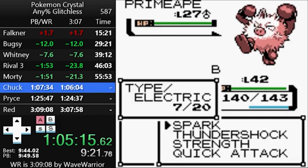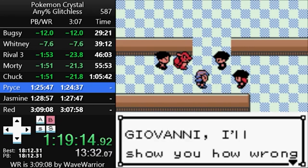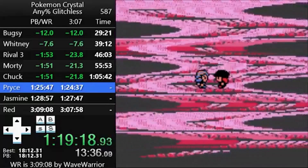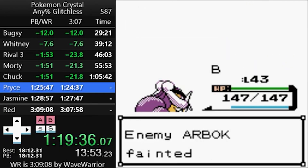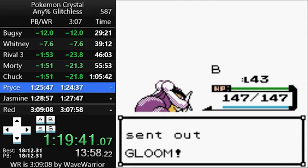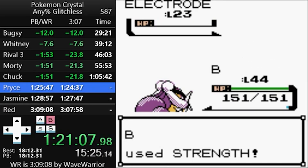After destroying Morty and Chuck, the next order of business is the Team Rocket hideout. Most of the grunts here are underleveled, even compared to other trainers in this part of the game. Runners actually aim to do neutral damage wherever they can in this section, because if a move is super effective or not very effective, that'll trigger an extra text box which slows things down. Since you're so much stronger than everything you're fighting, neutral damage is usually enough for a one-shot.